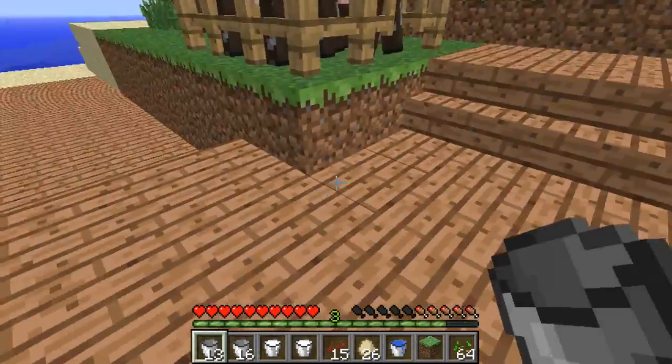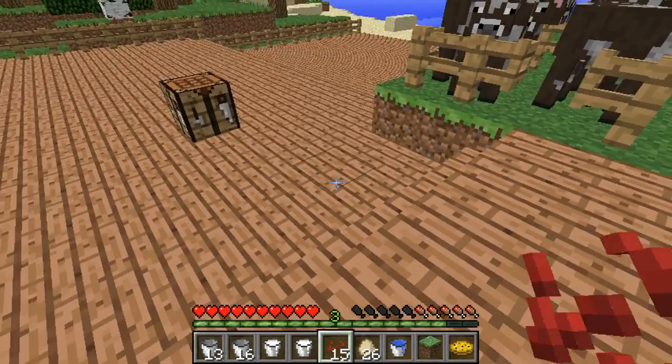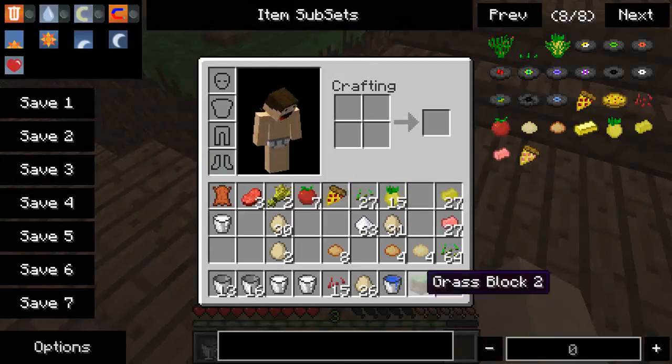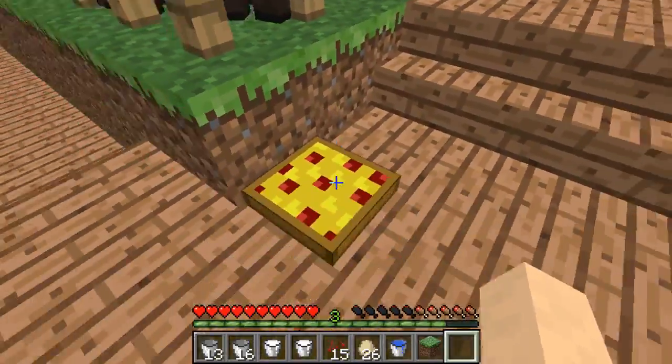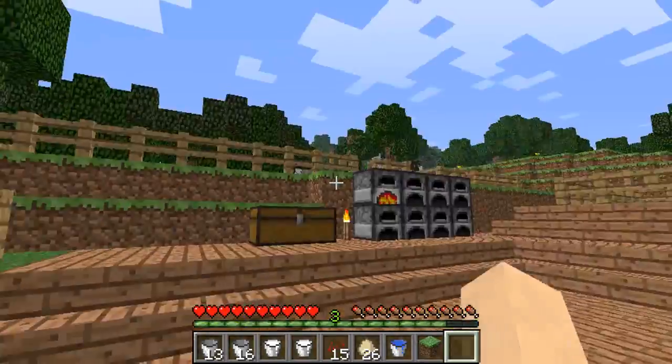And that's basically it, guys. You get your full pizza and you can eat it. I only have a few hunger bars left — just eat it like a pizza. I think that's pretty cool if you love your pizza.